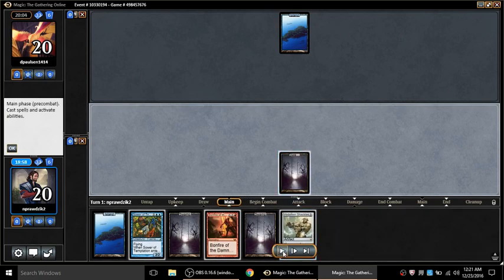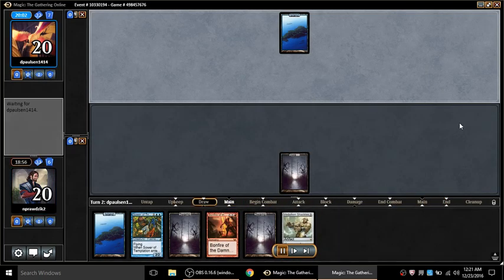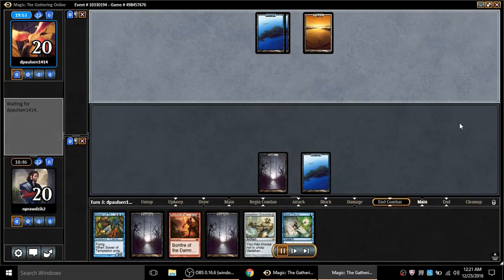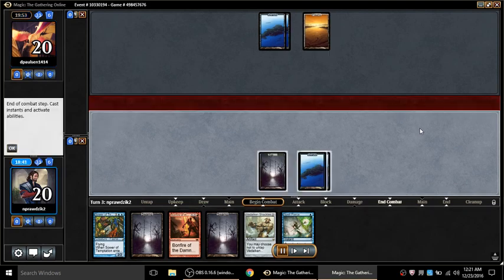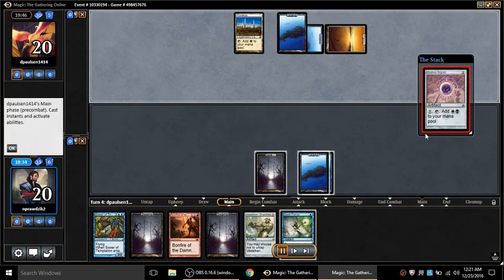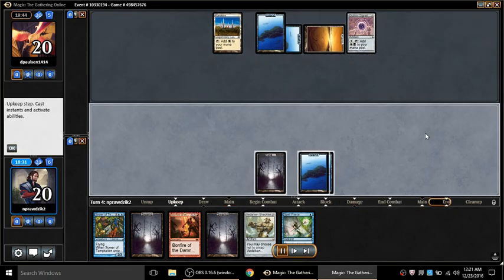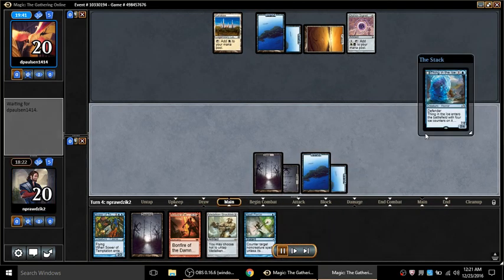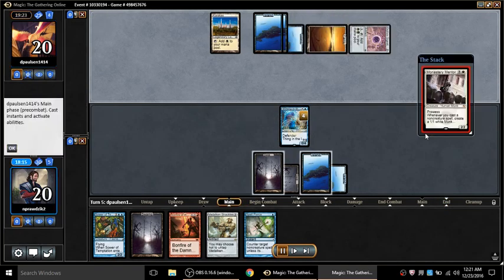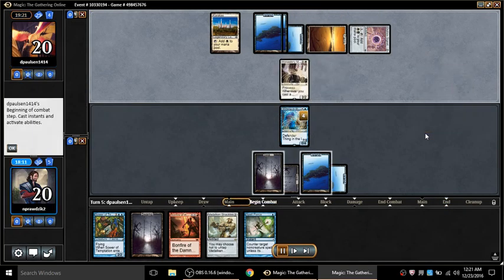Game two is not so pretty. I had to mulligan into a super sketchy hand. Drawing the Spell Pierce gives me a little comfort. He doesn't have a fast start though, so I'm not going to run Shackles out into two open blue mana. I was really hoping I could tag a signet right there. The nice thing is I've got Thing in the Ice, so Spell Pierce represents at least a counter on the Thing. He plays this guy - crap.